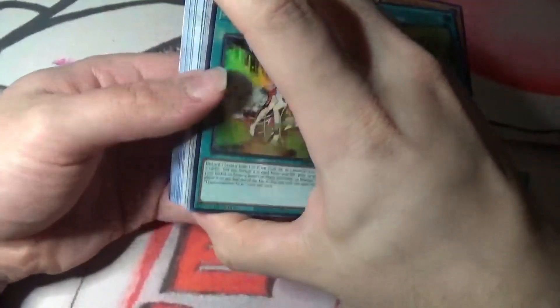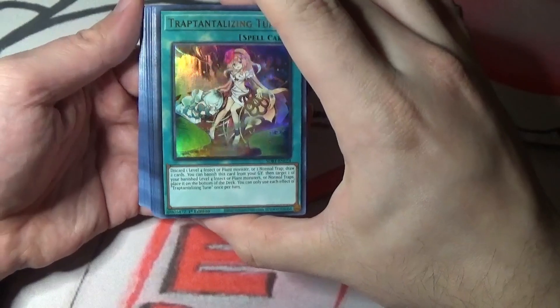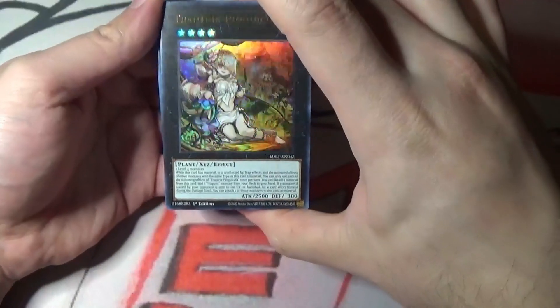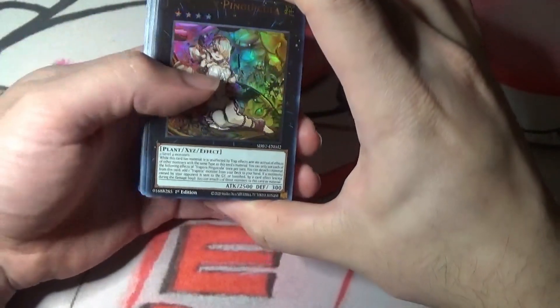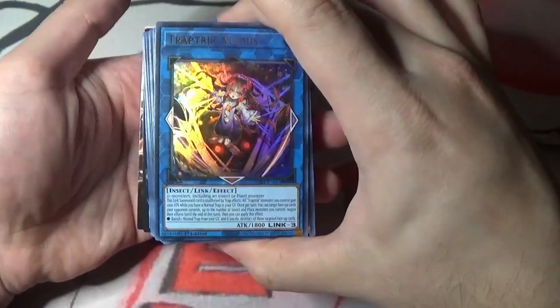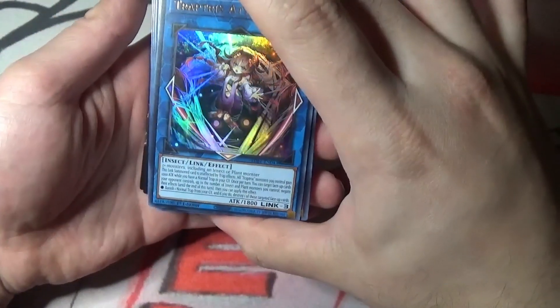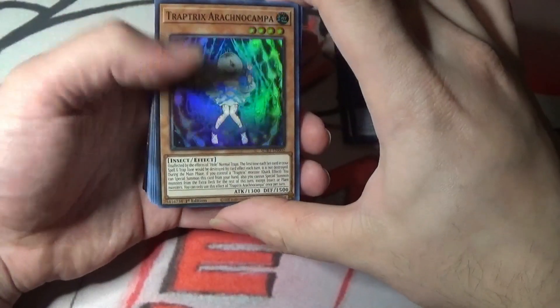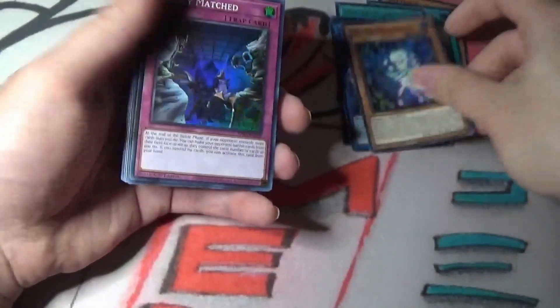Then we have Trap Ternalized Toon - it looks really cool, I like that artwork. Then we have the new Trap Trick XYZ Monster - Trap Trick Print Ghoulia. Then we have what I think is a new Trap Trick Link 3 card. And we also get this Trap Trick card - looks like a lolly.